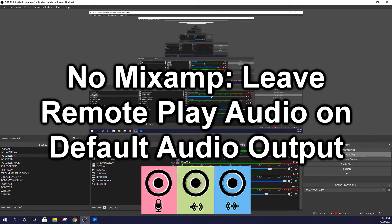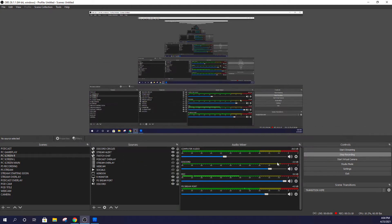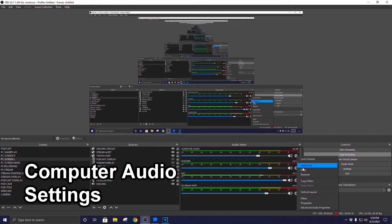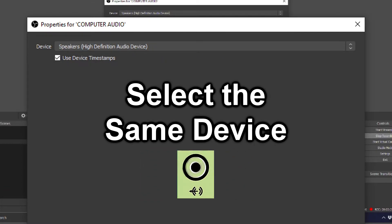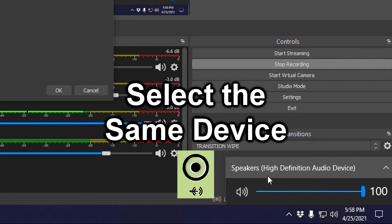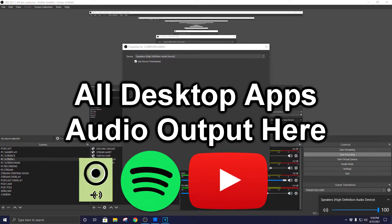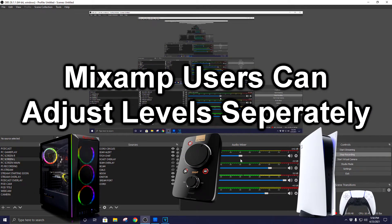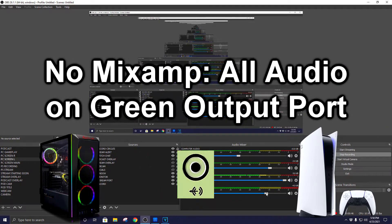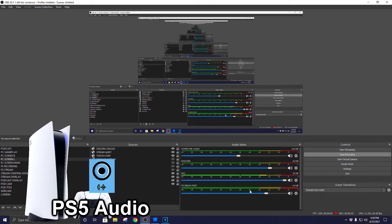Once you unmute it, you can hear your PlayStation sound - that's how I handle my PlayStation audio with the Astro headset. If you aren't using an Astro headset and you're using an aux cord instead, you're going to have to leave that on HDMI and allow the audio to come through from the computer audio section. Your computer audio section in OBS should be linked to your desktop's main audio device, which you can check by clicking the speaker icon on the taskbar. That will let you adjust the levels of Spotify or video audio independently of your actual game audio.